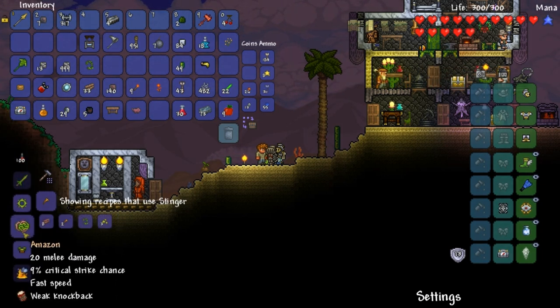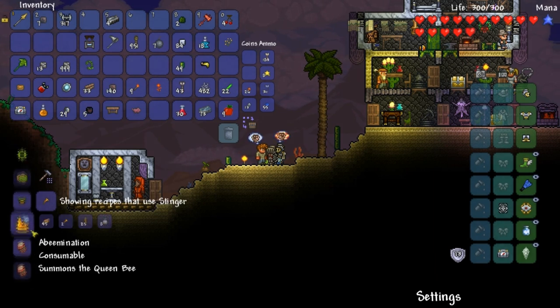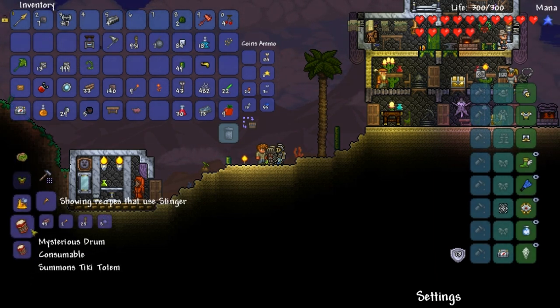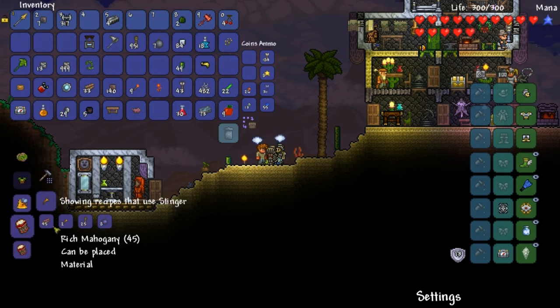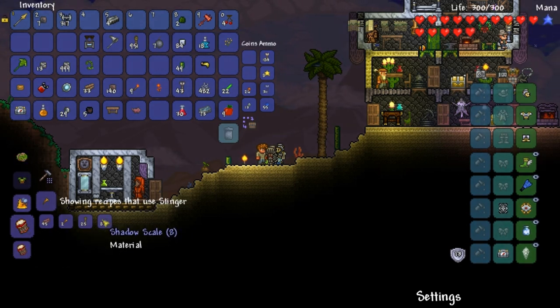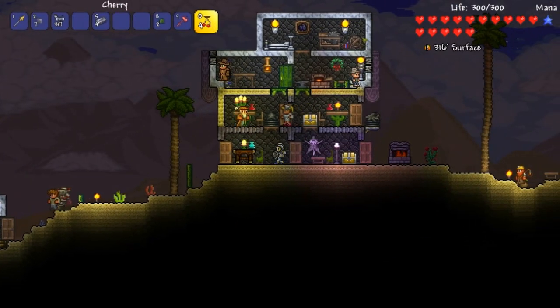What can we make with vines? Nothing out of the ordinary. What about stingers? Flask - we knew all this. Wait, can we throw these? Nah, that's range damage. Summons tiki totem - oh, like a pet? That's pretty cool. We can actually kind of make that pretty soon - cool little tiki totem thing.